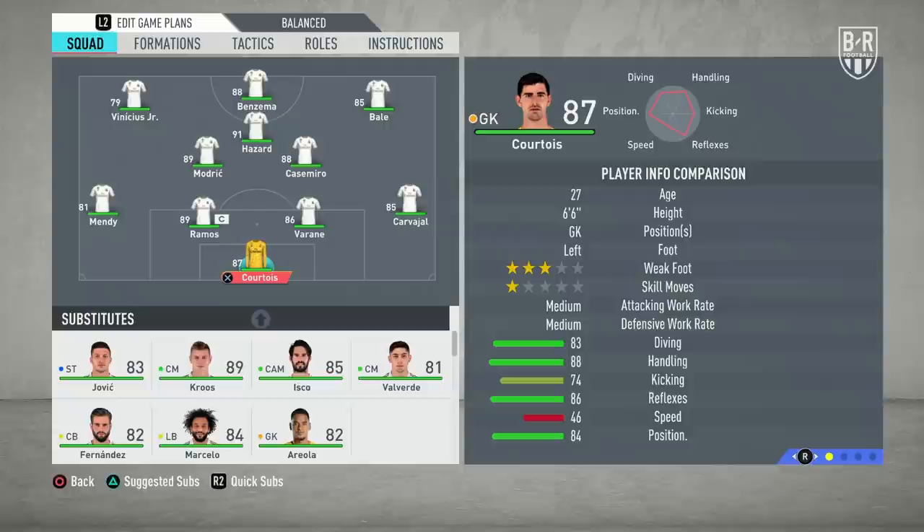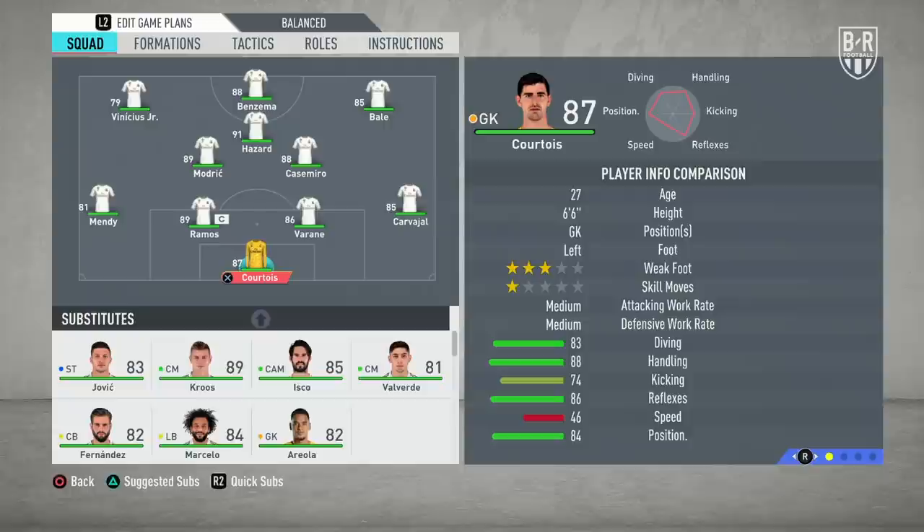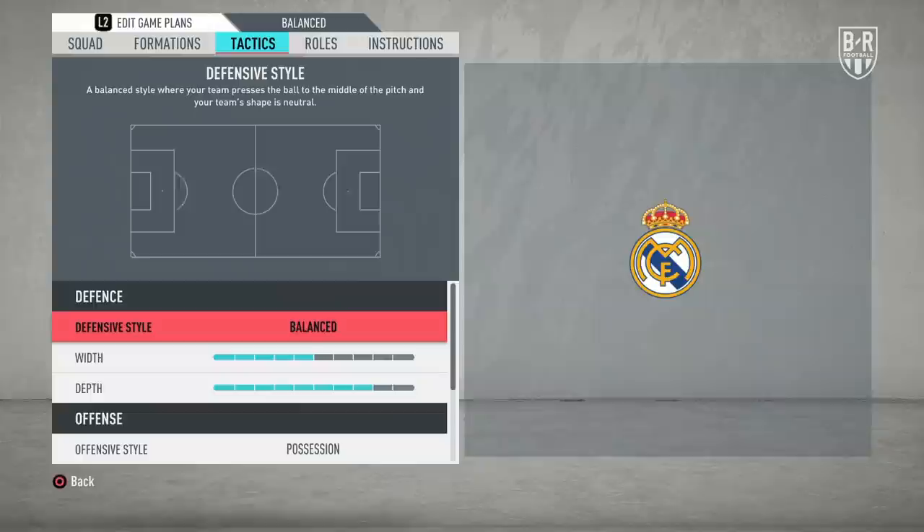Ferland Mendy is faster and more defensively minded than Marcelo at left back, so opt for him. Marcelo has the highest overall rating, but Mendy's increased work rate means he's better for this formation. The rest of the defence picks itself.